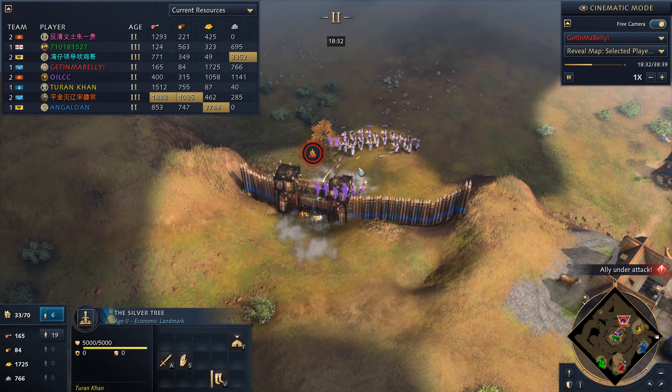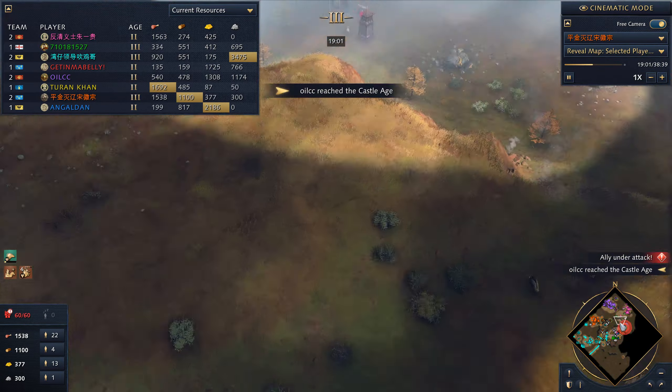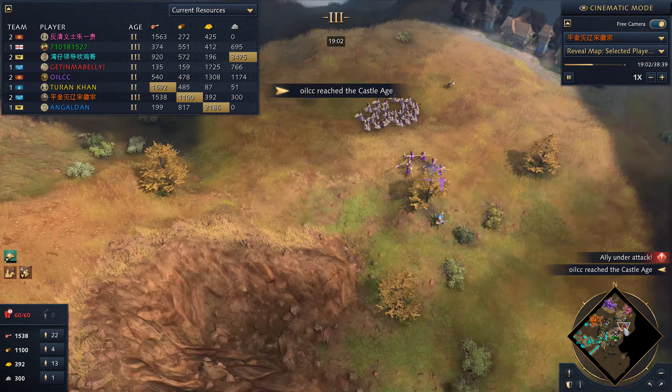This huge 28 Zhuge Nu army is being wasted attacking forward positions instead of attacking me. What I was afraid of is being next — that's when I start switching to horsemen and later lancers. I have some support. I'm worried about Orange's big force of Royal Knights.